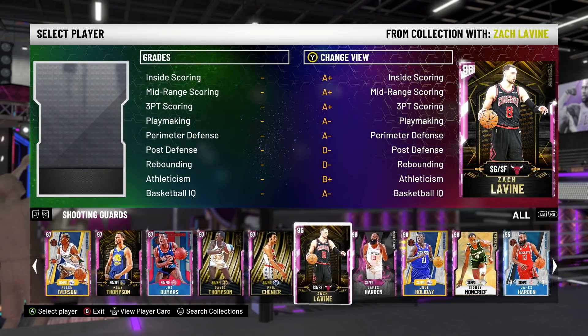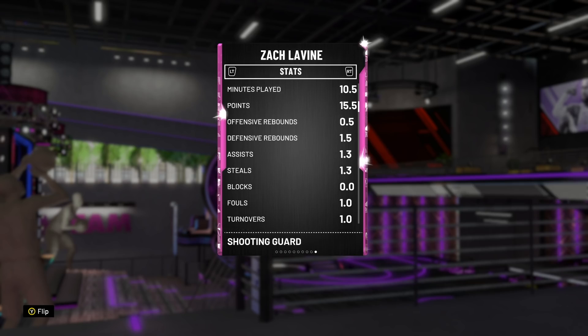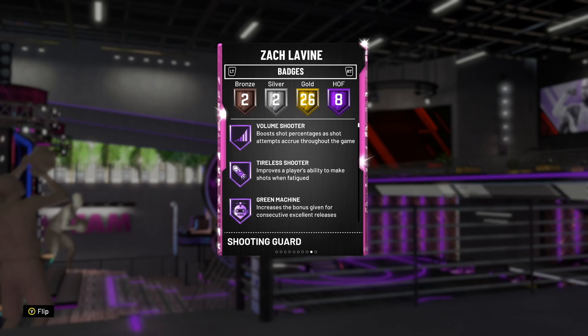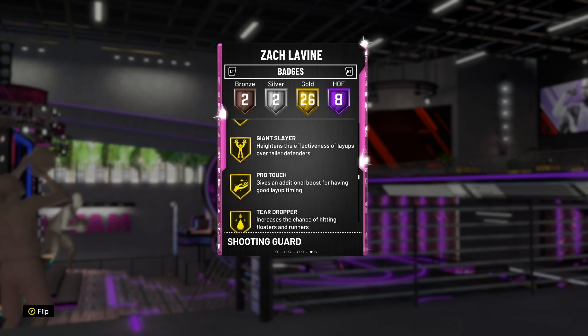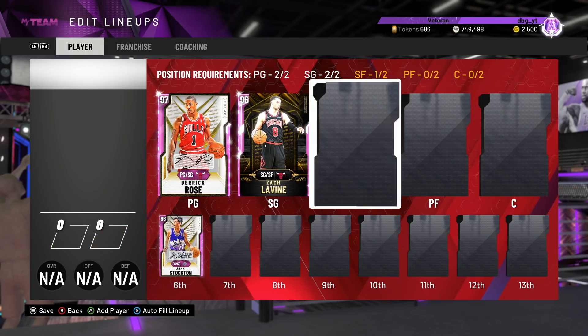At the 2-guard position, number one, I'm going to put Zach LaVine. Zach LaVine has one of the best releases in the game — averaging 15.5 points per game for me, shooting 66% from three. He has 8 Hall of Fame badges including Clutch Shooter, 26 gold badges, Clamps, Range Extender, Quick Draw, Quick First Step, Unreal Release, Difficult Shots, and great shooting off the move. It's just an unbelievable card.